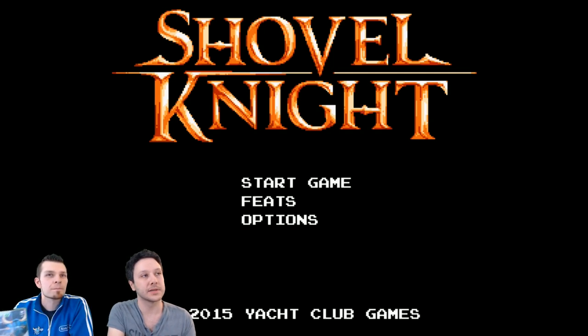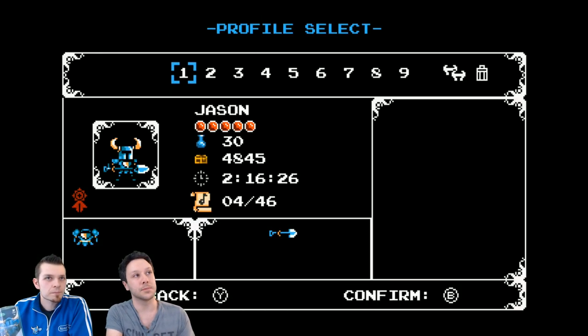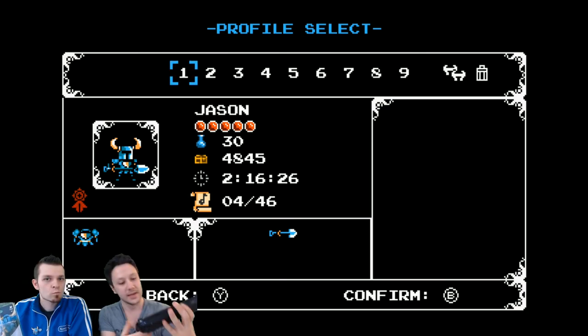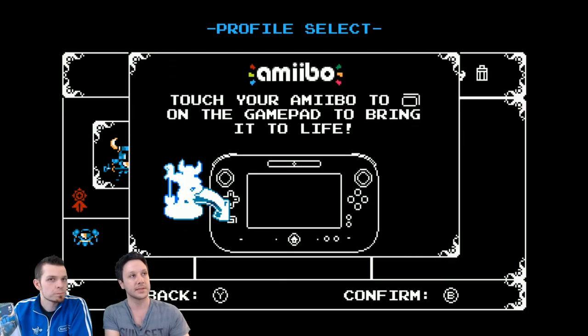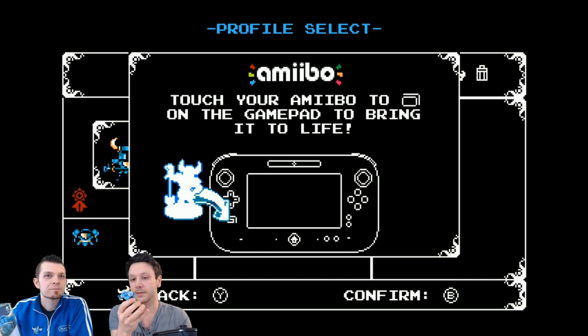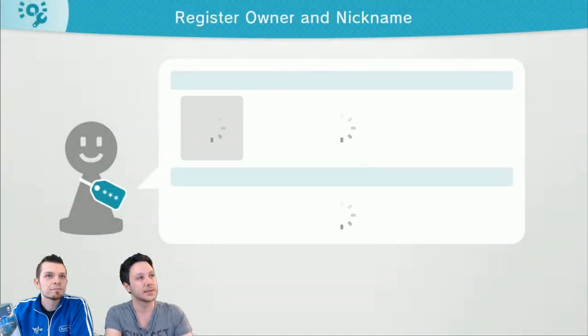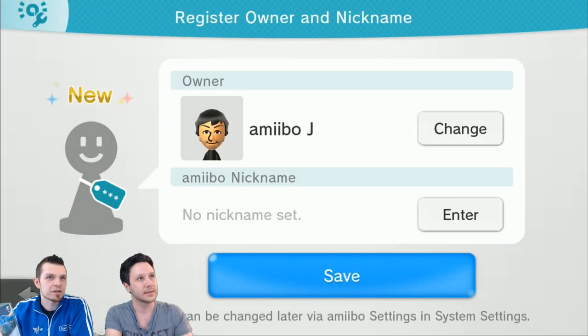Let's start the game. First thing you have to do is go into the profile select screen. On the gamepad you're going to see something that says Amiibo. We're going to hit the select button and the Amiibo scan-in screen comes up. This is a brand new Amiibo, so we're going to have to register it real quick. Let's register yours — tap it on. Then it takes you to the functionality. So there we are, Amiibo J.